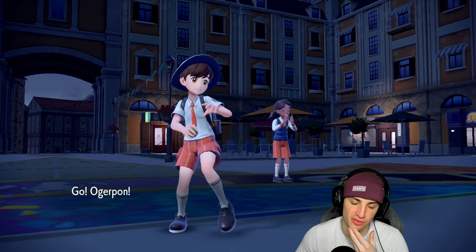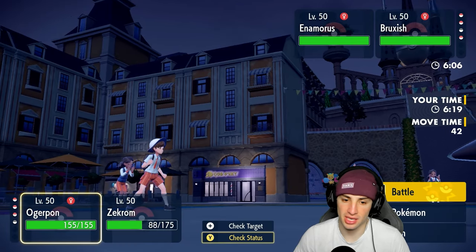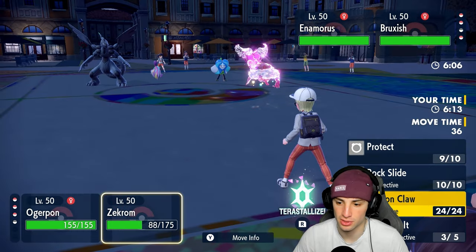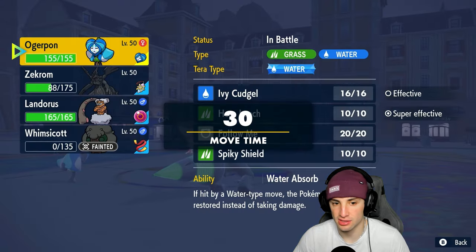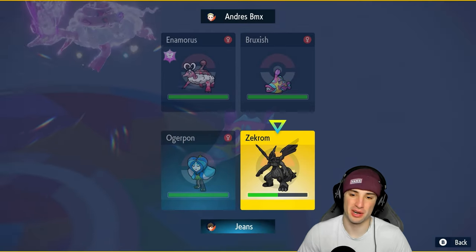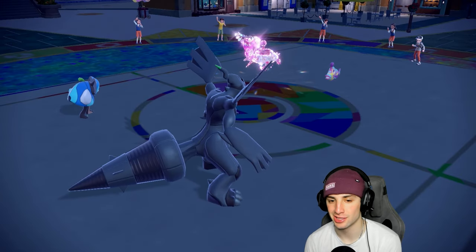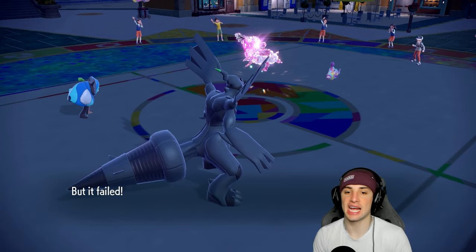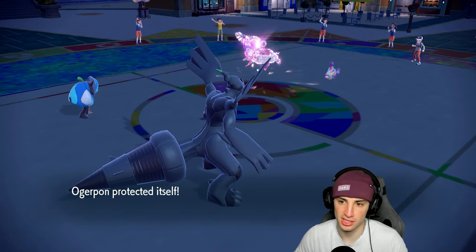Two Trick Room turns left. I'm thinking Spiky Shield, then Terrastralize next turn for the big special defense boost. Zekrom can't survive Dazzling Gleam, so I go for Protect. Zekrom misses the Protect and dies to Dazzling Gleam. Super Fang flies at Ogrepon and Bruxish takes some damage. Dazzling Gleam doesn't get a KO. As long as I can waste these remaining Trick Room turns I'll have Landorus available for big Sludge Bomb damage.